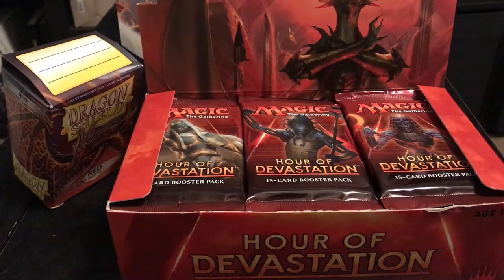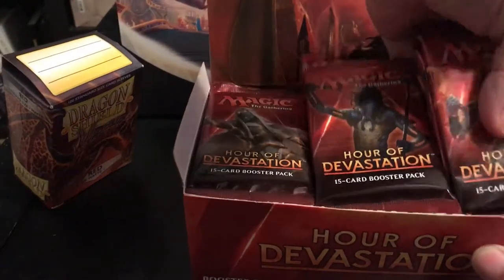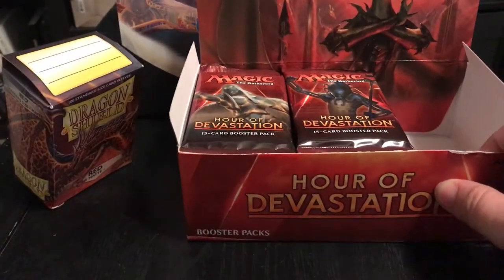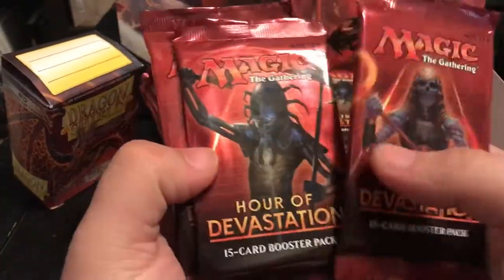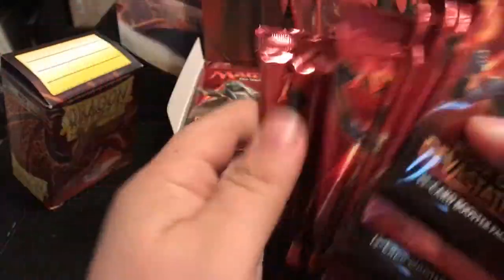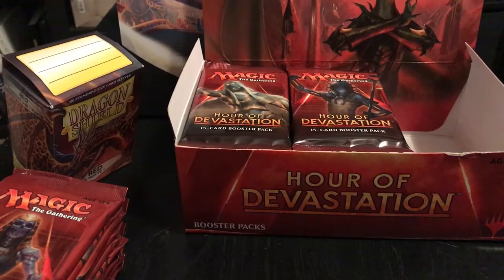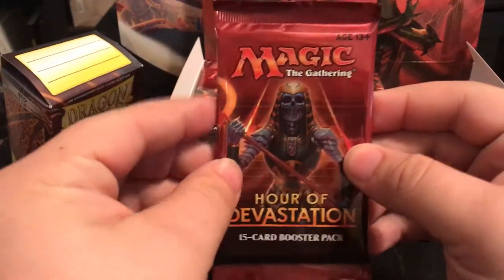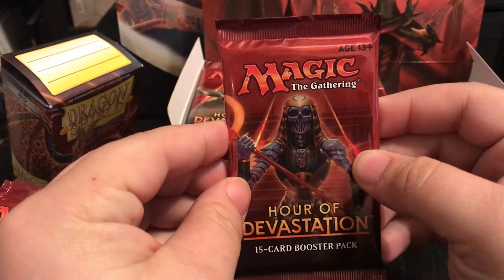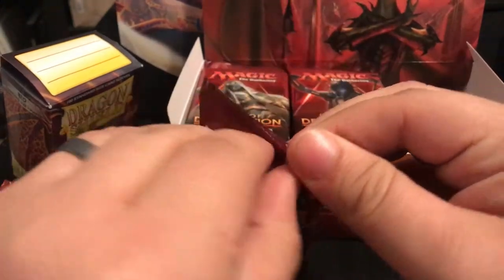Without further ado, let's go ahead and crack into it - we'll go with the left side. Big cards to pull out of this one: obviously any invocation would be great, Nicol Bolas, Scarab God, Locust God, Scorpion God - any of those would be great.